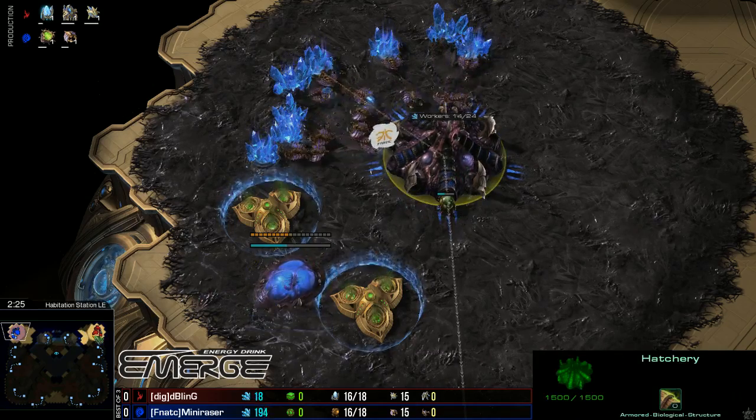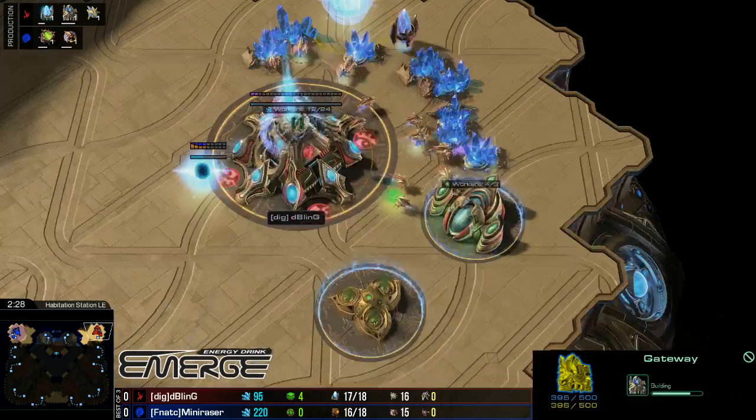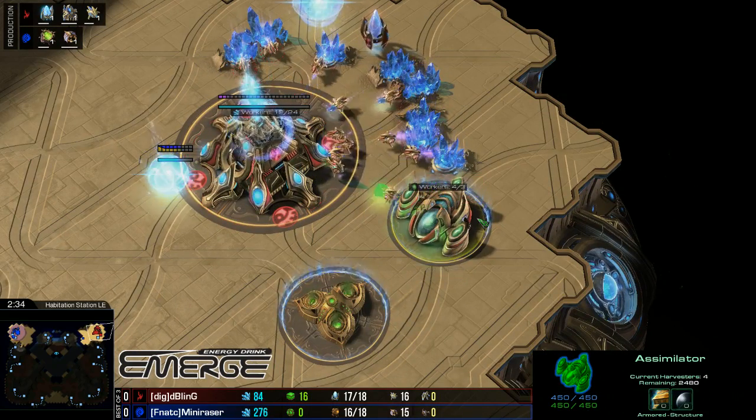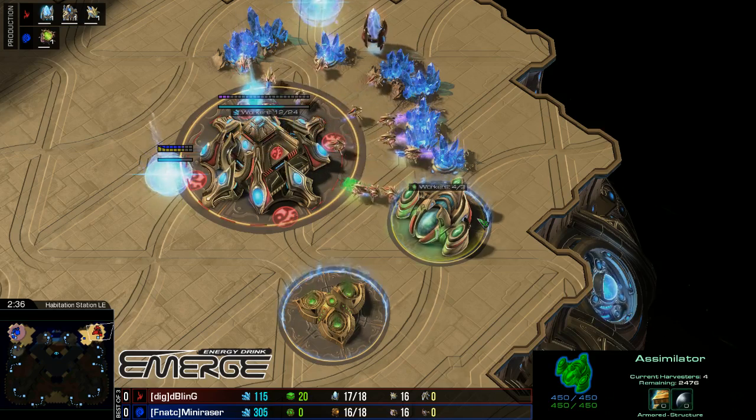Spawning pool first coming down from Mini Razor. Meanwhile Bling going for a gate first, one gas with four probes in it — new meta. That's a bit of a mistake here.